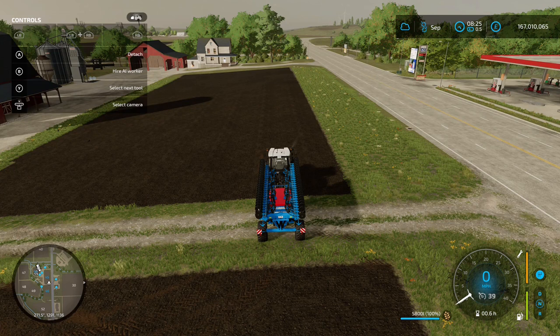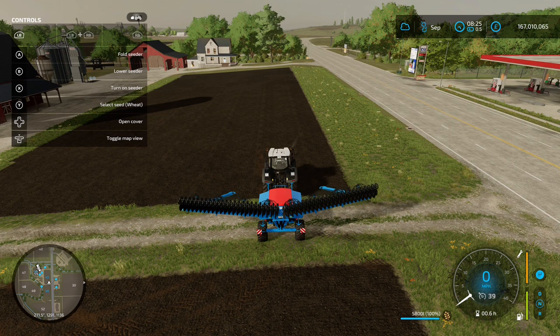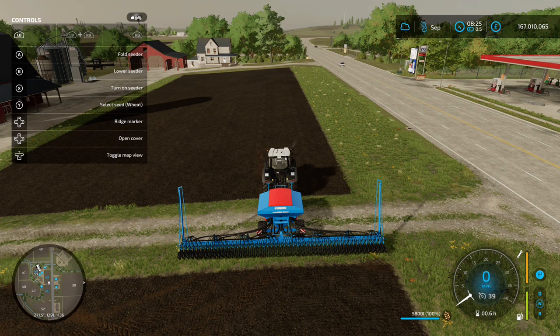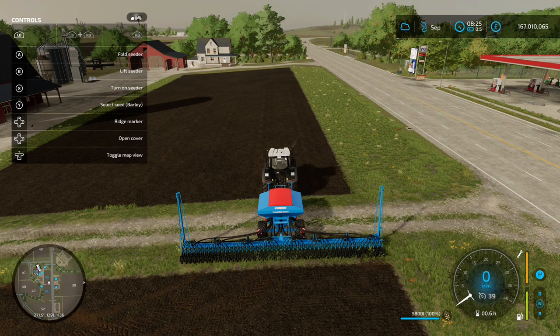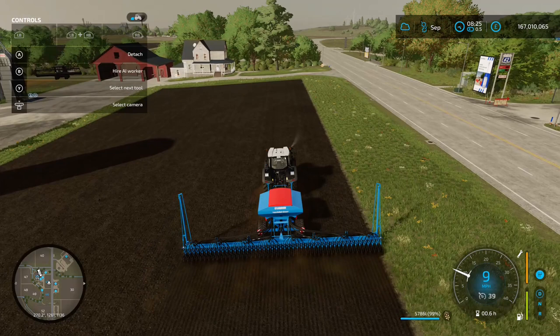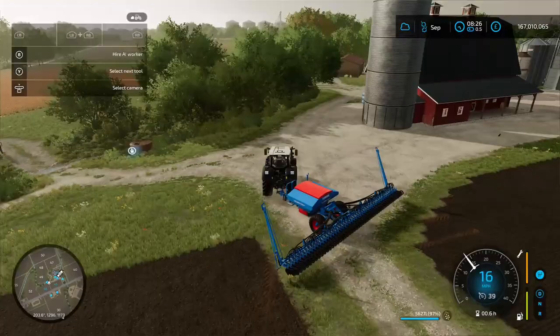At the edge of the field, unfold the seeder — that's LB and A if you're on Xbox. Make sure barley is selected: press LB and Y to cycle through crop options, as it currently shows wheat. Once barley is selected, press LB and B to lower it down and LB and X to turn it on, then drive through the field. You can see the change in texture. Go over the whole field making sure it's all covered.